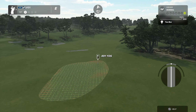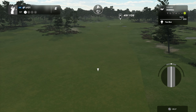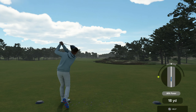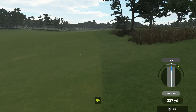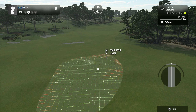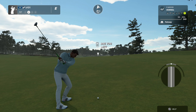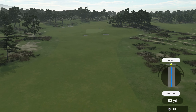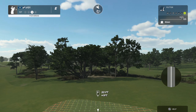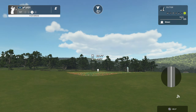First hole — long par 4 with that slope. New tempo is going to be a problem but it's fine. Still got a shot. Middle of the green would be ideal. Even after that drive we have a decent look at it — the real miss would have been long.